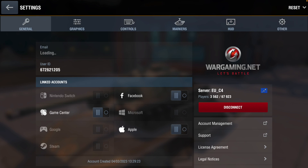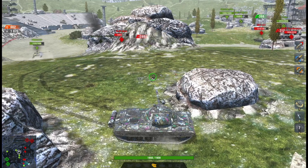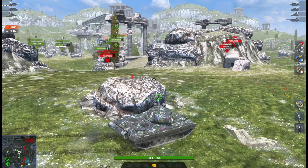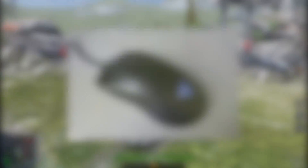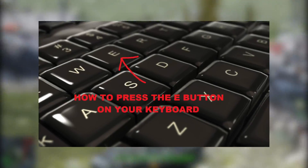Now a few words about control settings on computers. I recommend setting the aiming mode to manual — this allows for more precise aiming at different distances. Additionally, if your mouse has side buttons, you can bind them to the regular and gold ammo. As for HE shells, you can assign them to the E key on the keyboard.